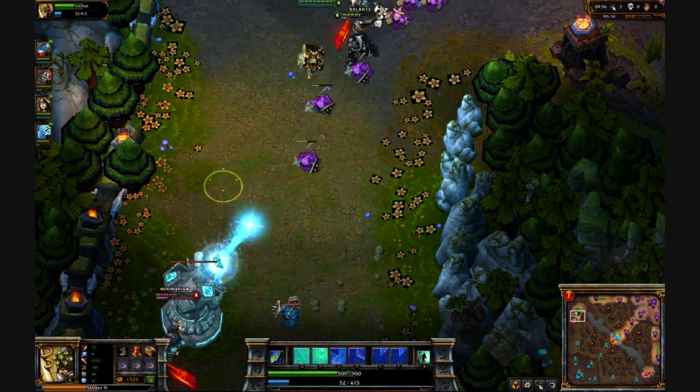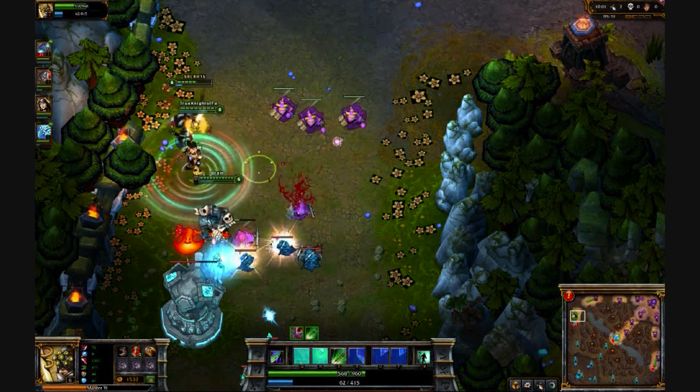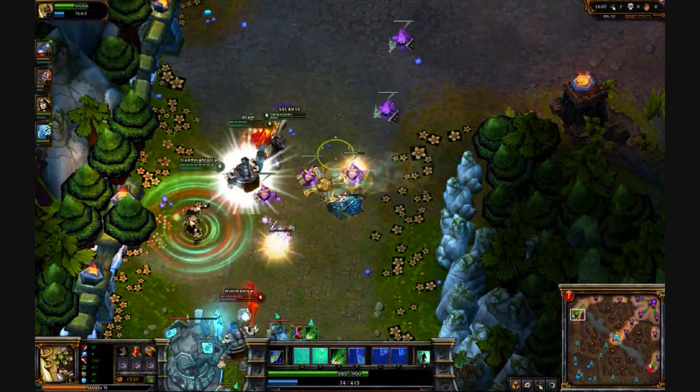It's a very good DPS power for a melee character. You can basically make sure that no one can escape you and you're attacking much faster, so your damage is going to go up tremendously. Combining that with Wuju style obviously gives you a lot of damage.